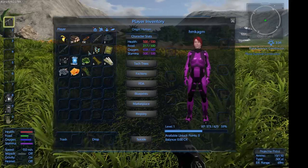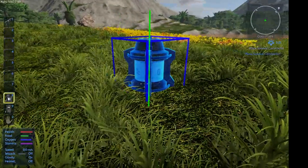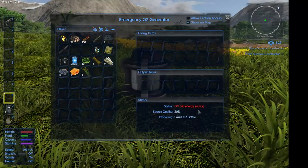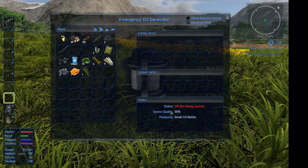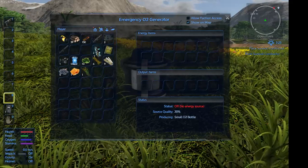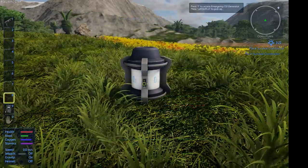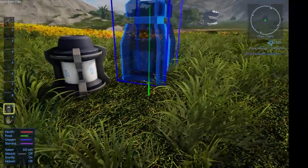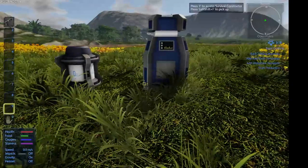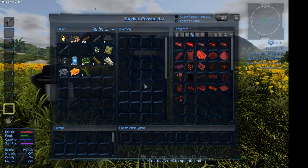We've got the survival constructor and emergency O2, and that's it — those are our two emergency items. We're going to place the emergency O2 tank. It's showing quality at 20% but there's no power. I'm reluctant to put in a fuel pack since we're on an oxygen planet. We need to keep an eye on that drone there.